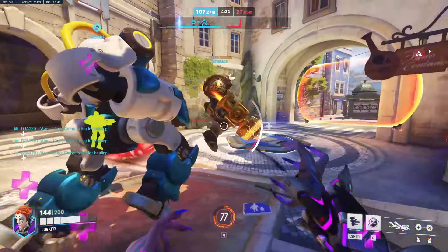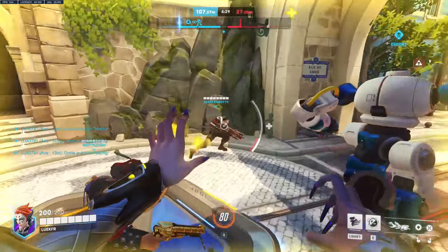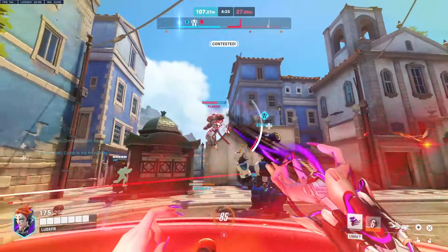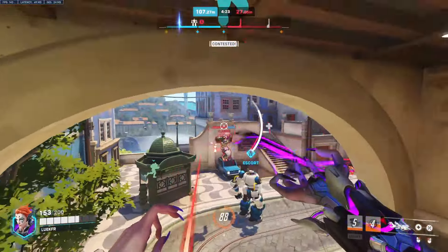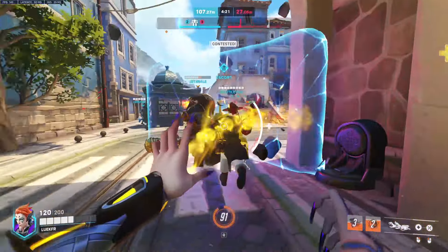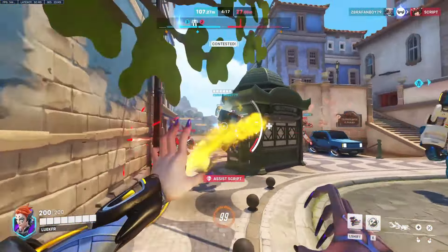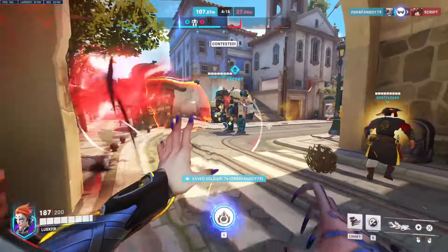Also, tanks especially treat healing orbs like moths to a lamp. If you want your tank to walk in a certain direction or area, throw a healing orb and they will follow. As Moira, you actually do have some control over where your team is going to go. So think about how to maximize the value of each orb toss, where your team is, and where your team wants to go.